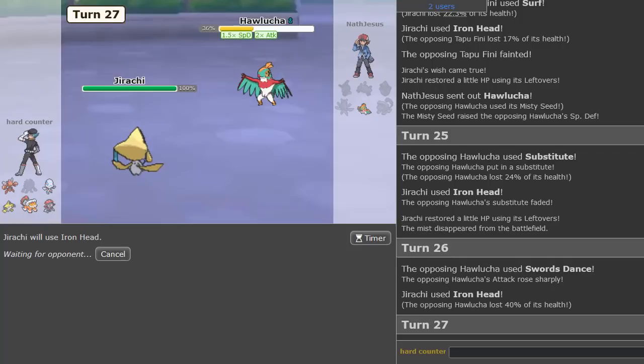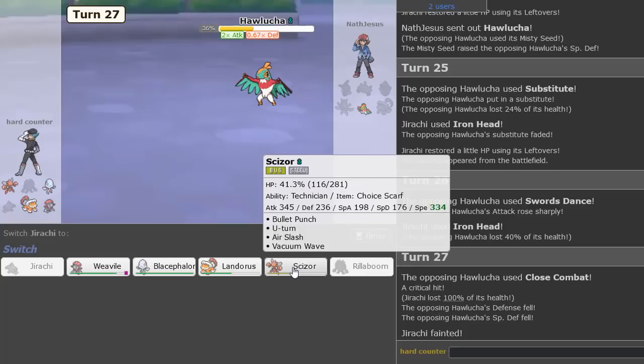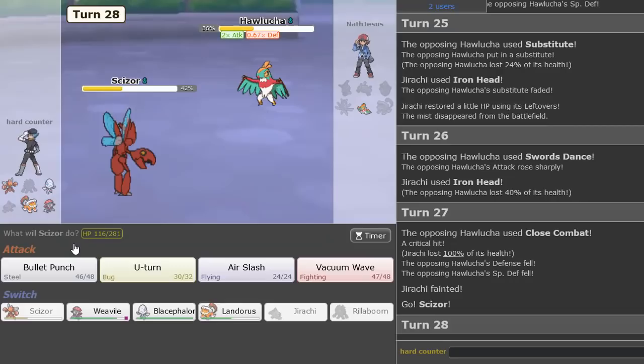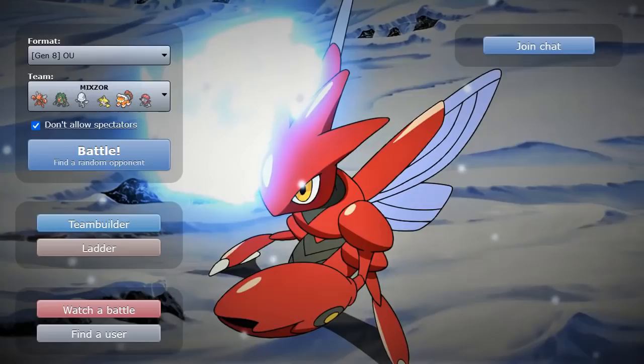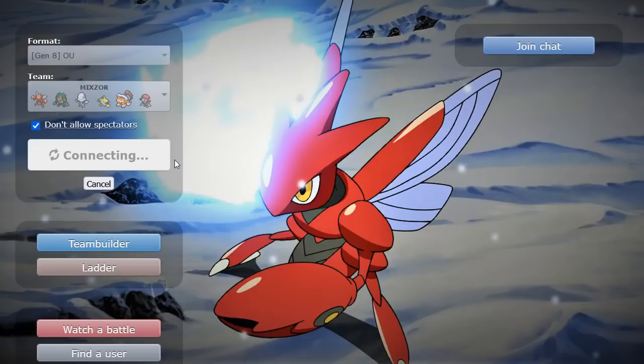Actually I think I'll just Bullet Punch and win — imagine if it did like 2% and he subbed and we couldn't break his Sub. Can't be doing that. Not a bad game at all, got to see Scizor put in the work once again. The whole team was doing quite fantastically. I'm glad he actually stayed in with Magnezone turn one and just clicked Toxic — maybe he was predicting Landorus.